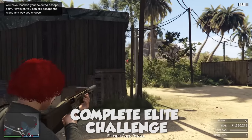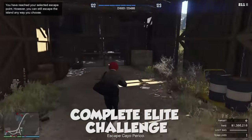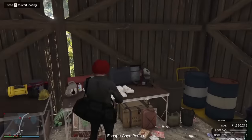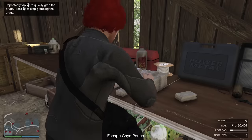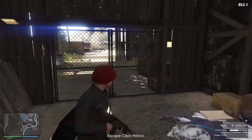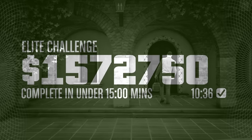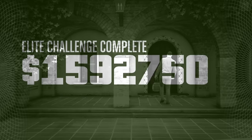Try to complete the elite challenge — it's extremely easy, especially solo. All you need to do is complete the heist in under 15 minutes, fail zero hacks, and have everyone fill up their loot bags. If you enter via the drainage channel and leave through the main dock, you can do it in under 10 minutes without even trying. Completing it gets you an extra $50,000, making this the best solo money-making method in the game.